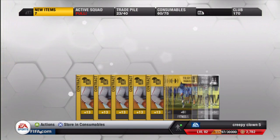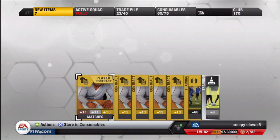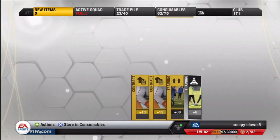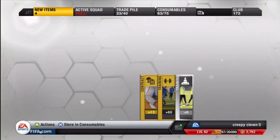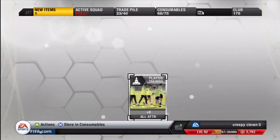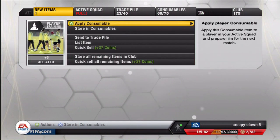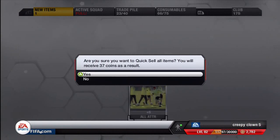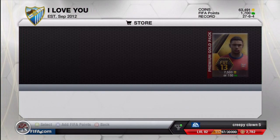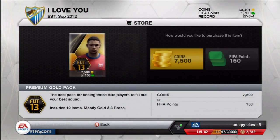We'll just store the rest of these consumables in my club. Discard that. And let's open up Pack number 3.